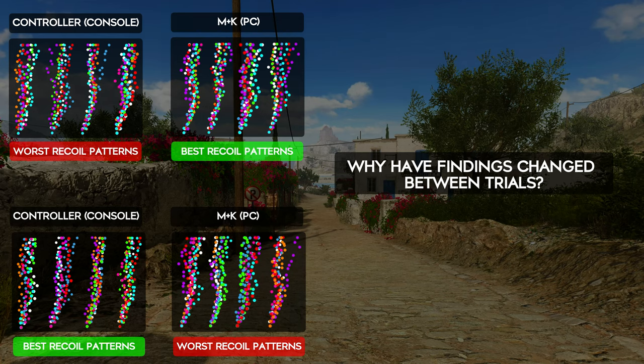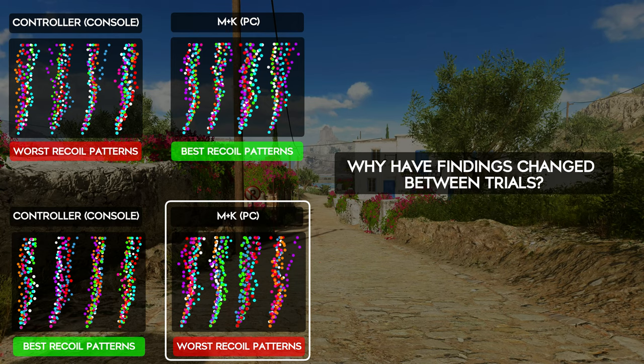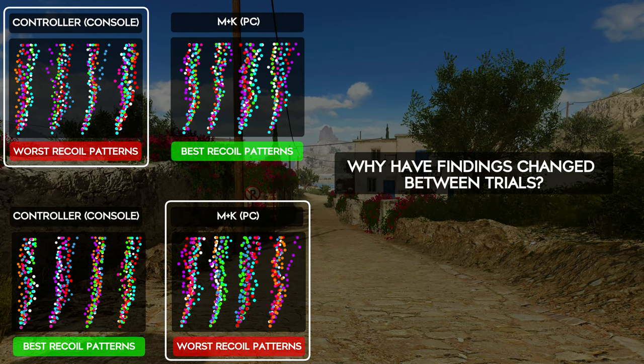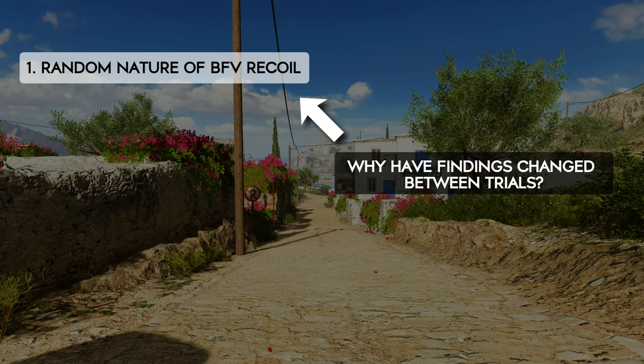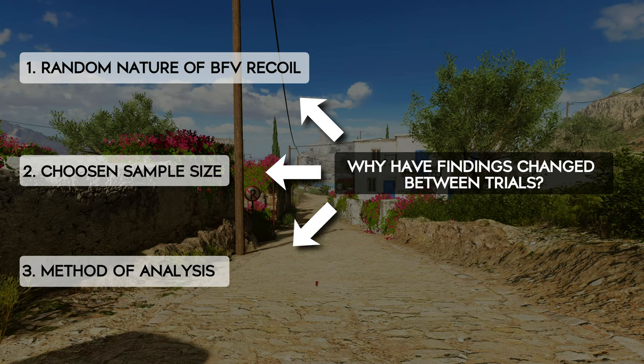So based on the latest set of results, does that mean mouse and keyboard is in fact worse? No — just in the same way the initial console trials were shown to be worse and we couldn't conclude that, it is the same for these mouse and keyboard results. All these tests have been part of a process to understand why you can get different results. We have now established that it is related to three factors: the random nature of the recoil in Battlefield 5, the chosen sample size, and your choice of analysis. All three can influence the results you get.